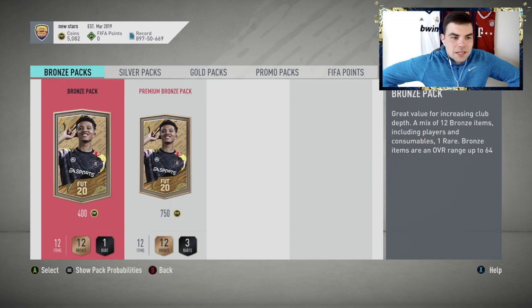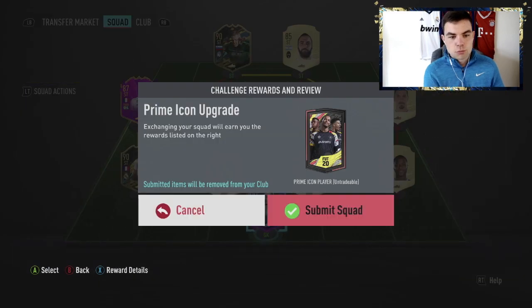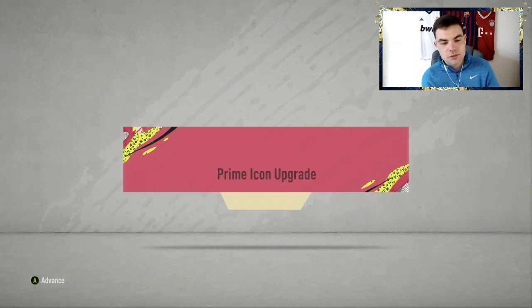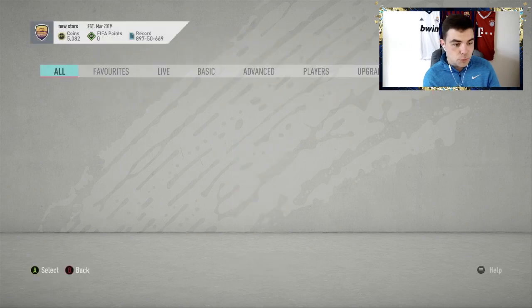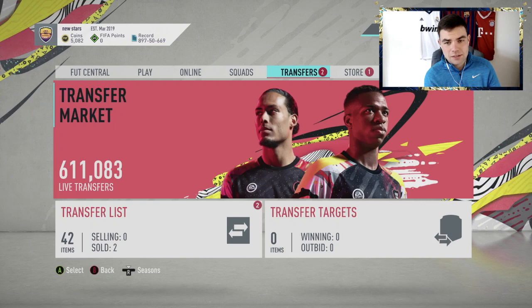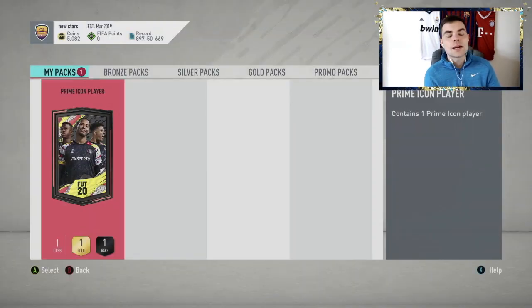Not the worst to be honest, not the worst. But yeah, as a whole those packs — you'd probably get lucky and they'd be really good for you to be fair. Okay, here we go — Ilicic, Higuain. Prime icon player, haven't done one of these for about two days. I haven't got anything good from these prime icon packs. I think my best player has been Cannavaro. Can we see a good flag here? Ruud Gullit, R9, Zidane — there are so many good ones.